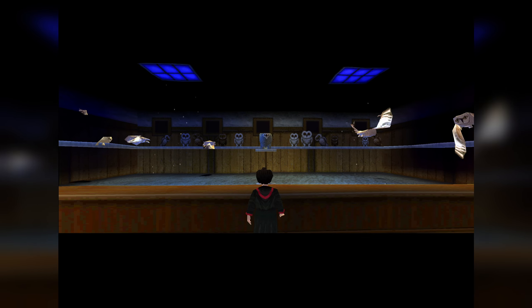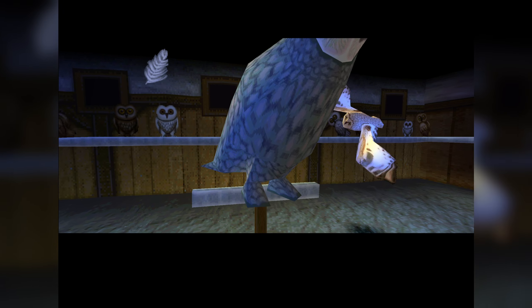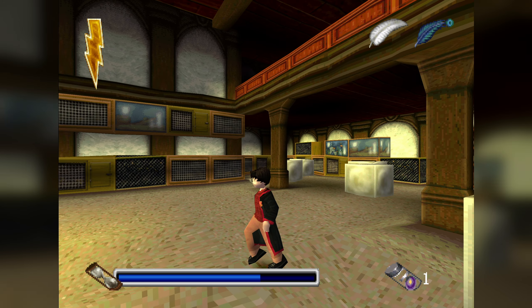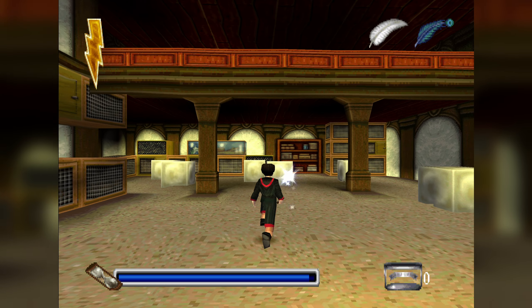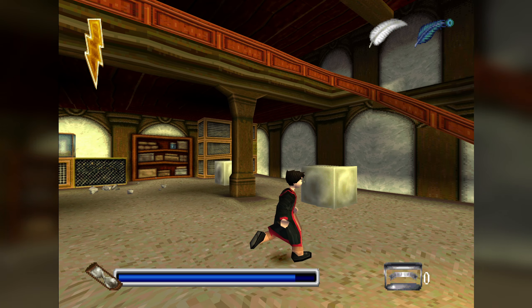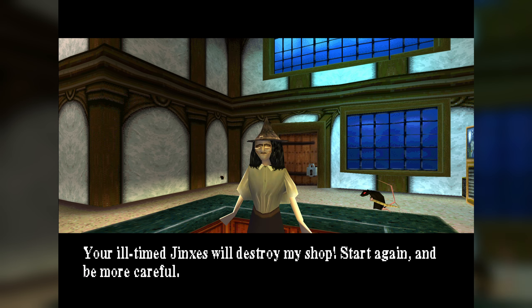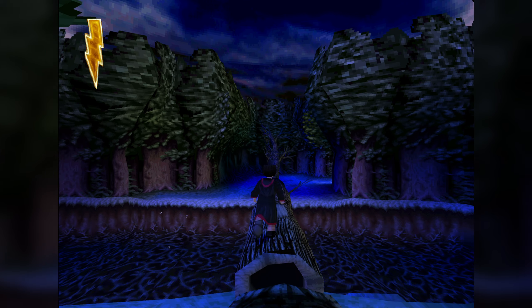In Eeylops Owl Emporium, you use Wingardium Leviosa to feed an owl a treat in order to get a feather from it. In the Magical Menagerie, you have to collect warts off a toad which keeps hiding in boxes — but you can't shoot the boxes willy-nilly, you have to aim at the boxes that shake, otherwise the shopkeeper will complain you're wrecking her shop. Ever thought maybe you should be doing this job then?